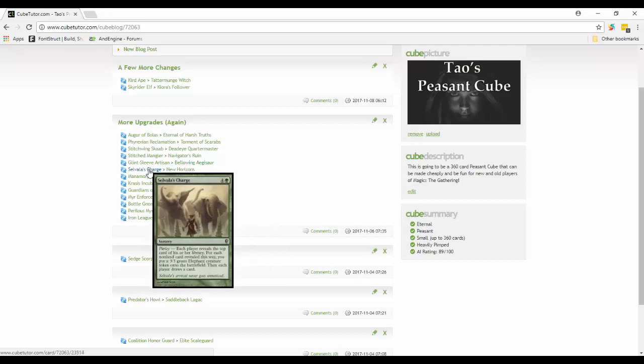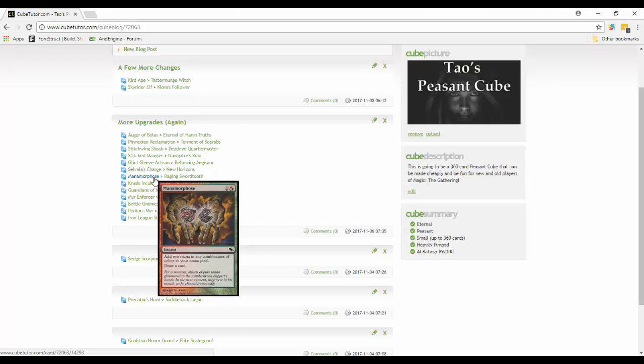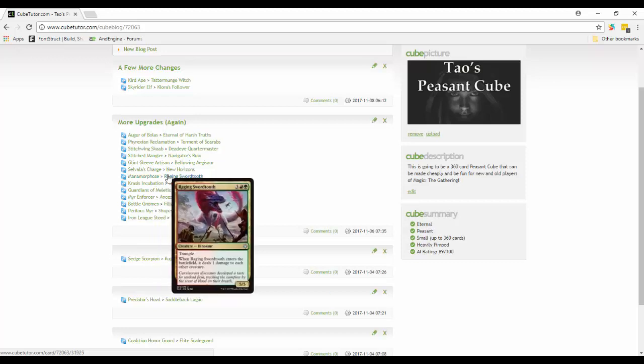Charge - where you basically make a bunch of elephants - is out for New Horizons. You enchant a land, it enters the battlefield, put a plus-one-plus-one counter on target creature you control, and then you can add two mana of any one color with that land to your mana pool. Basically a form of land ramp. Mana Morphose is out, and Raging Swordtooth is in - it enters the battlefield and deals one damage to each other creature, and it's a 5/5 trampler. Five-five for five with trample is really good, and the one damage ETB effect could be very relevant.